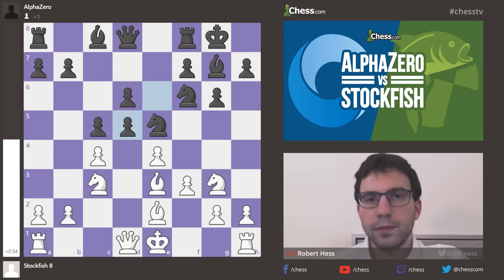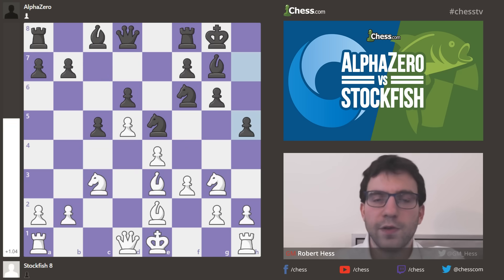So Bb2, trades, and h5. The Knight on g3 is not a great piece, and black can expand on the kingside, kick that Knight out of the g3 square, and potentially initiate a kingside attack.